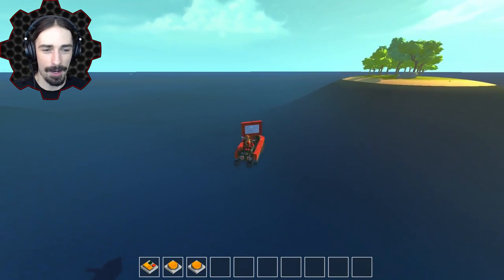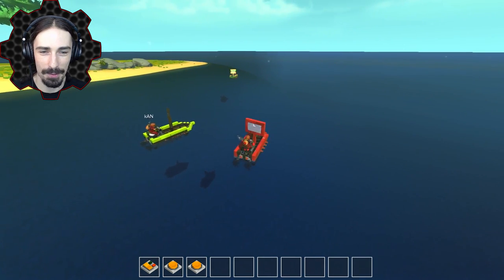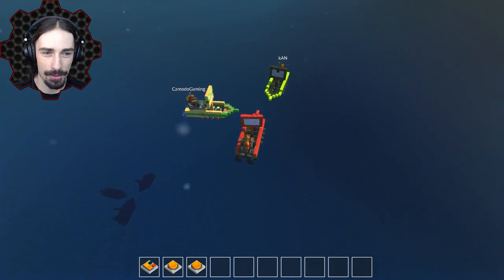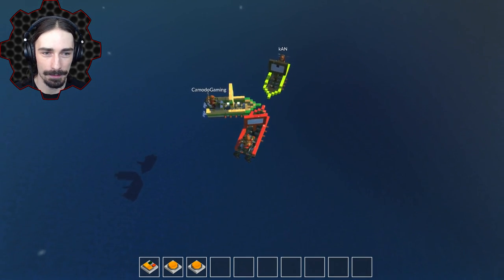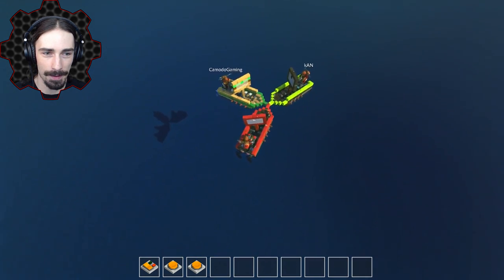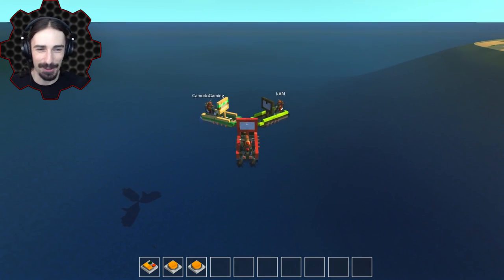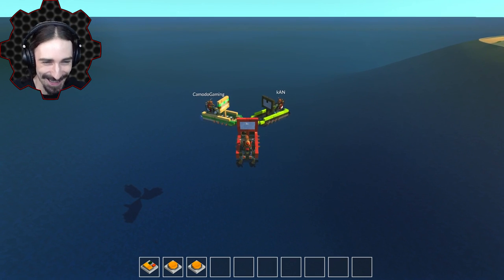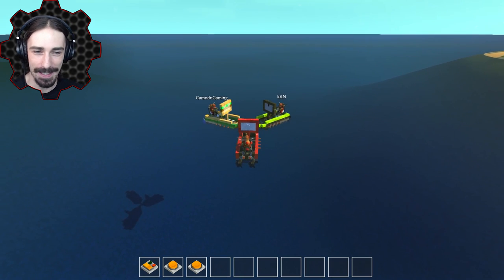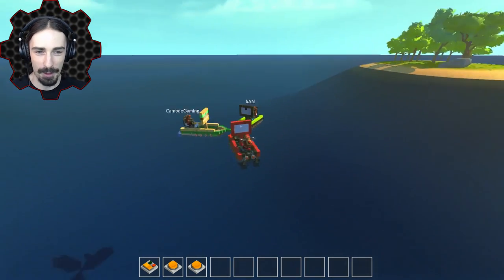We all have to start tip to tip, nose to nose. Komodo, get over here. Try to make a nice triangle. Hold on, I'm gonna try to turn in just a little bit - there it is, look at that, perfect! This is gonna be the most ridiculous start. All right, here we go. I'll count us in - three, two, one, battle!